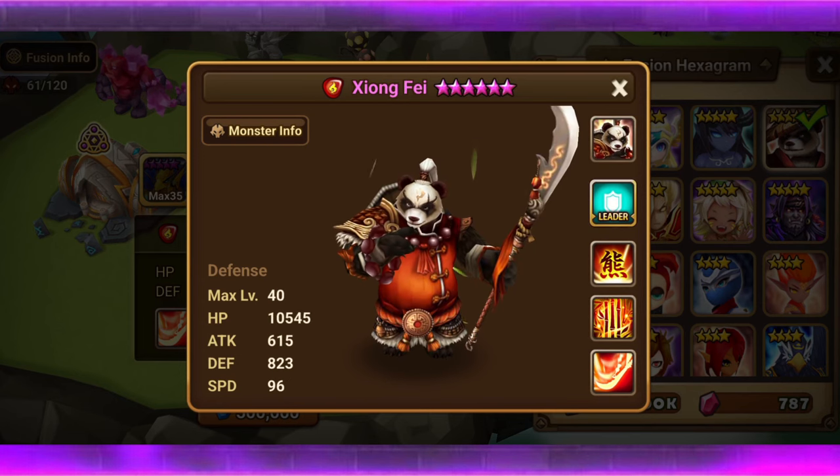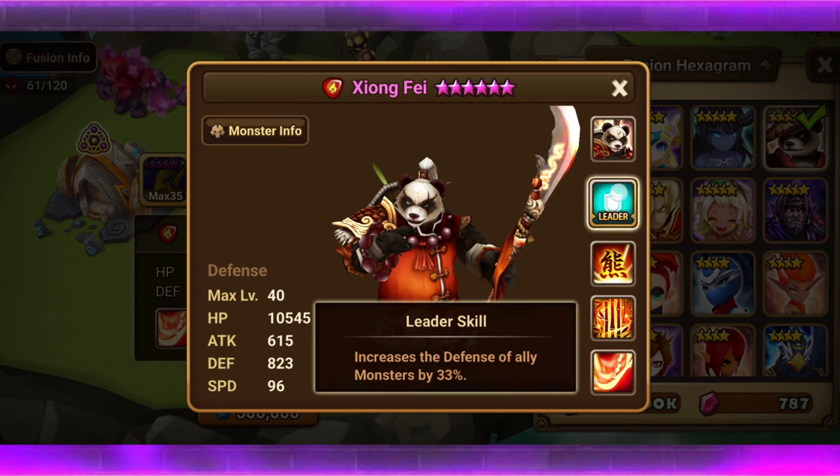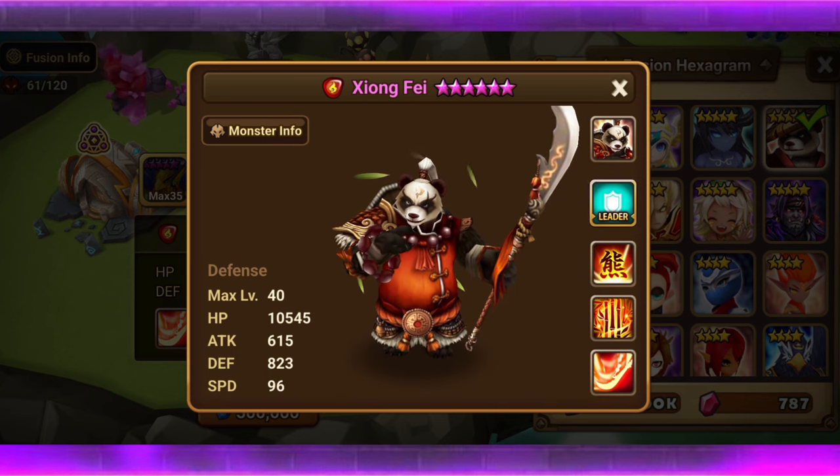Xiong Fei. First off, we'll talk about his speed stack, because I think that's one of the most important things. It's not the craziest, but you're going to be probably using this guy in PvE — I can tell you, because I have him built. He has 10k HP, which I like, and an 823 base defense, which is also good. He does have a defense leader skill where he increases the defense of ally monsters by 33%.